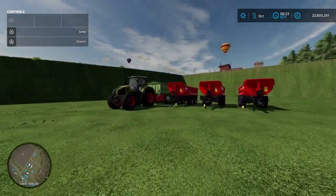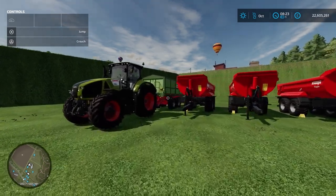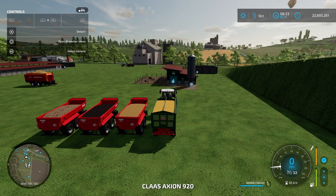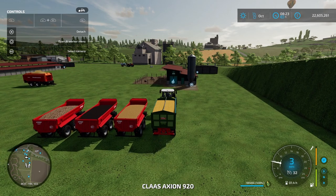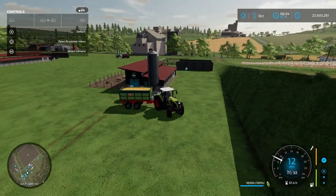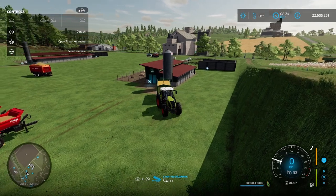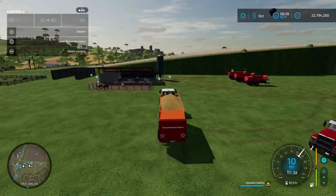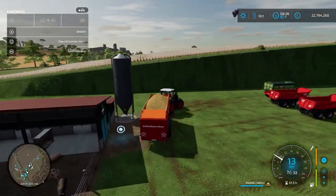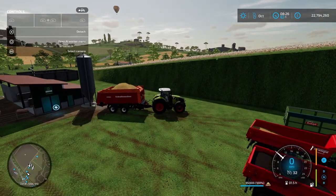There are two ways you can feed the pigs. The first way is using the different crops for each food type. I've got some trailers here with the different food types in each one. If you're using a pigsty you want to reverse up to this small silo here and you'll get the unload sign come up, and you unload all the different food types into here. The pigsty also requires straw and we put this in the same place as the food — reverse up and you'll get the unload sign.